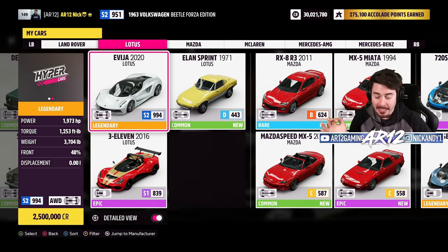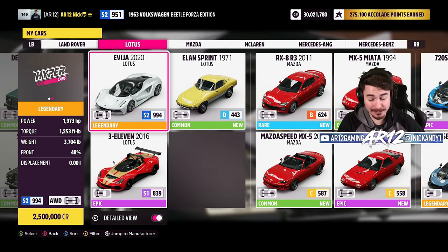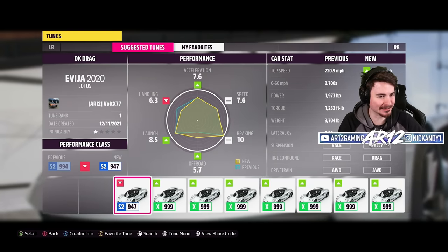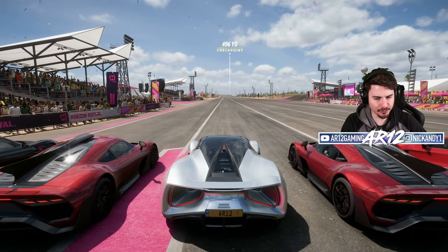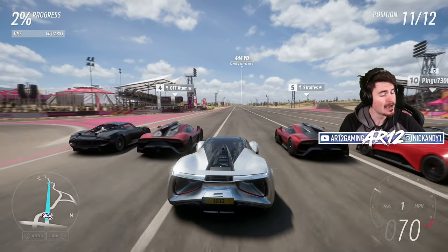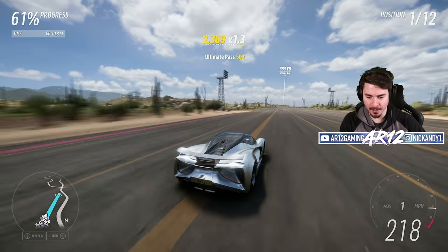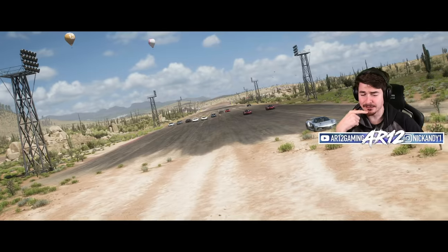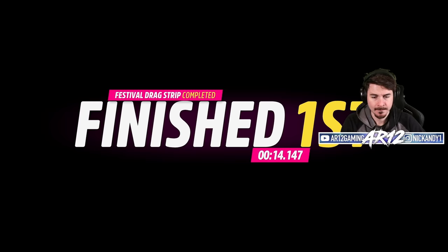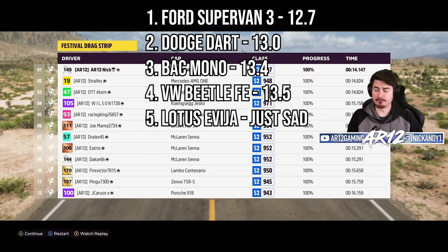Up next is the Lotus Avaya — one of the all-electric hypercars in Forza Horizon 5 with nearly 2,000 horsepower. Chris says be prepared for disappointment: it does extremely well at the top end, so don't let the launch get your hopes down. The one-gear all-electric hypercar is terribly slow off the line, tuned to reach the three-fifths of a mile. Never mind — the Lotus Avaya sucks. I'm not even going to bother doing a second attempt because that was just embarrassing. I think I just wasted 2.5 million credits.